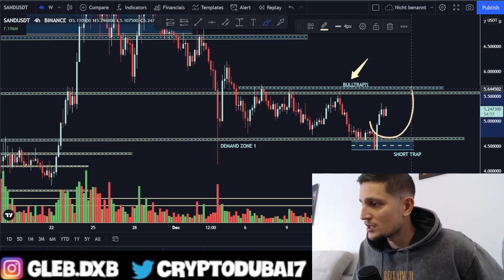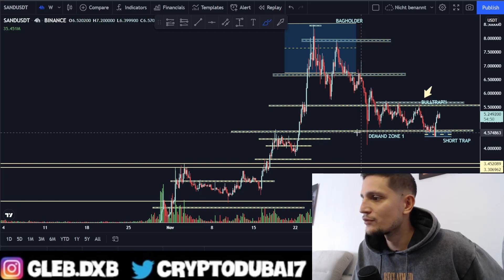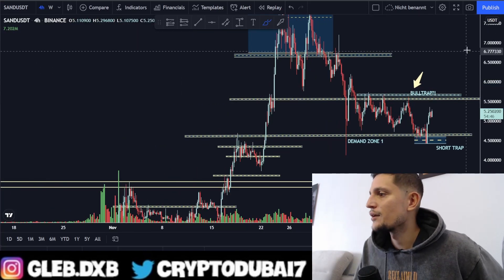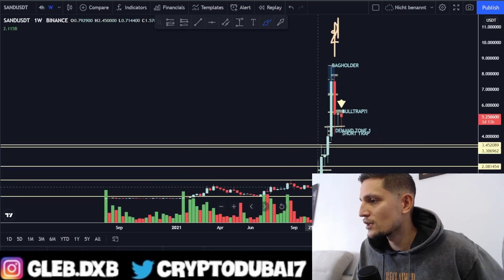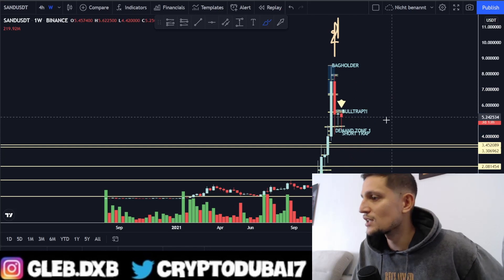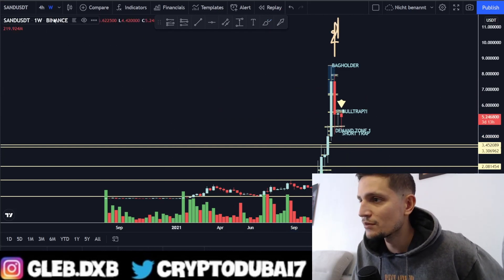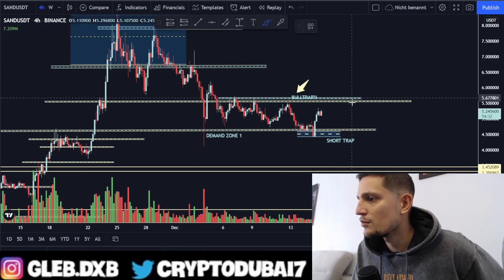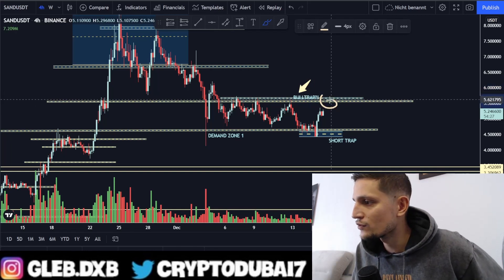That's what I'm expecting right now. I think we will most likely reach $5.60 in the next couple of hours if Bitcoin is also showing some kind of momentum, and then we have to see how we react to this resistance area. In the weekly time frame, you can see that we are still trading in a very nice run-up. Everything is still looking fine for Sandbox. We are still holding this huge support around $4.60, and I'm still very bullish on Sandbox for the immediate short term. I will definitely keep you updated, maybe in a couple of hours, if we see some price action around $5.60.